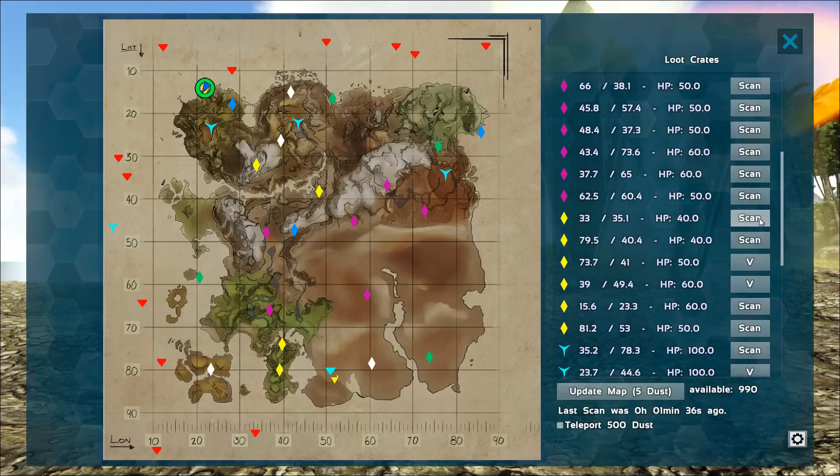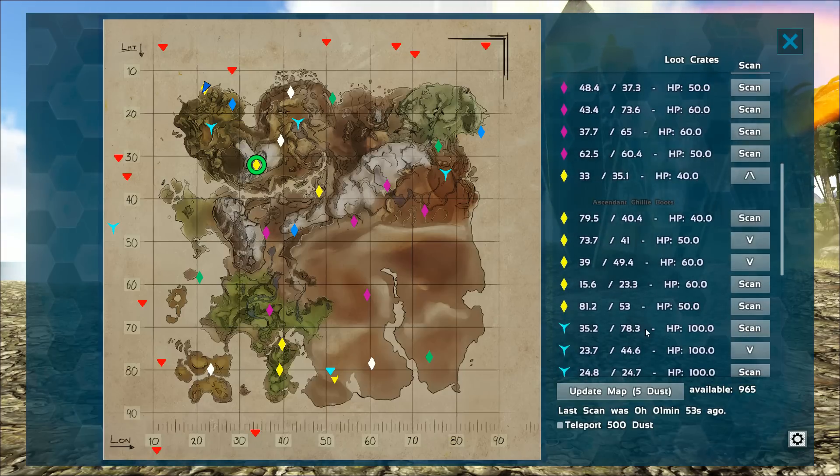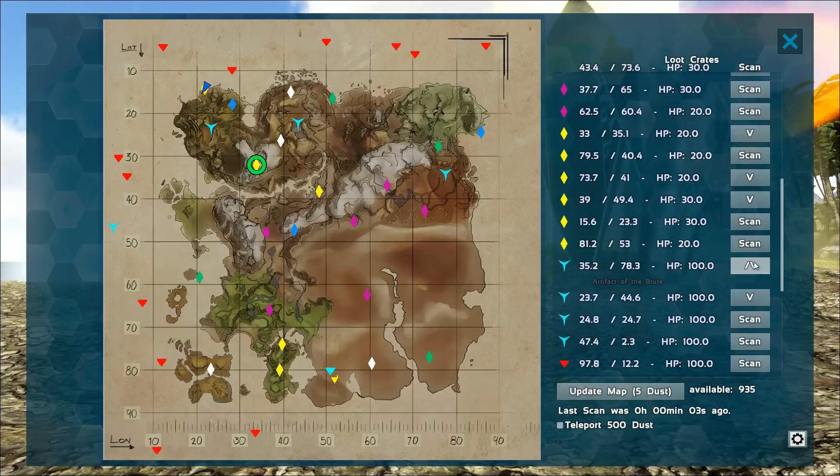Over here you just click the scan button, then select the crate so we know which one it is, and you can immediately see what's inside it. This also works for the artifacts — so this is for the brood. If you scanned a crate once, no matter how often you update the map it will not cost you element again.